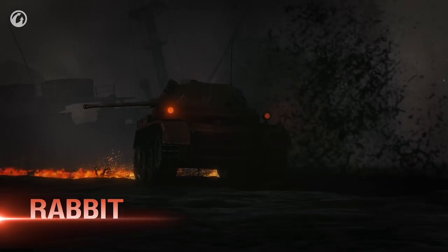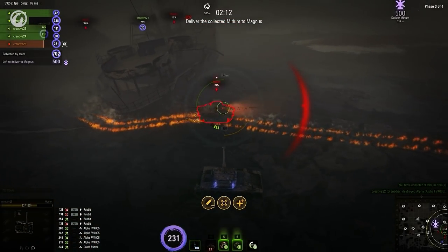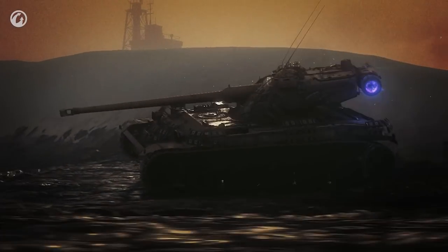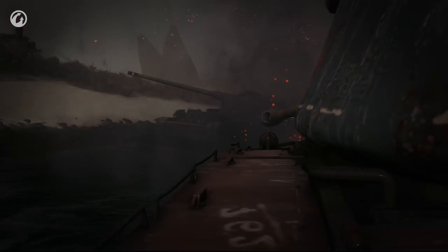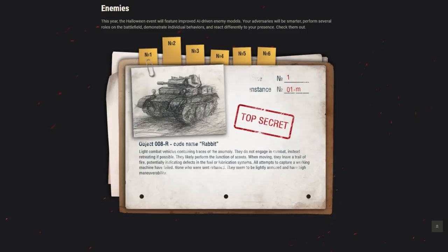Next up, there is a rabbit or runner, recognisable as the Lux. This is a fast but weak enemy that tries to escape and lure players into stronger AI. These can drop a lot of Mirmium when destroyed, so wipe them out quickly and don't let them get too far away. Light tanks be warned though — these do bite back, and will take advantage of your low armour and do some serious damage. Don't chase for too long, or get caught in a trap, and definitely don't accidentally follow them off the map like some people do. Like me.